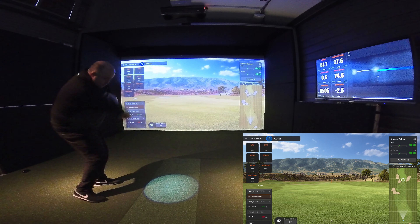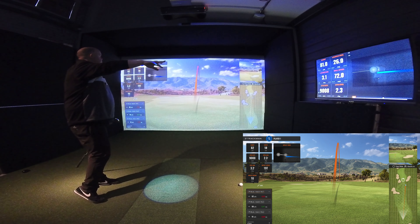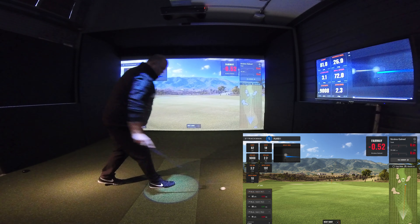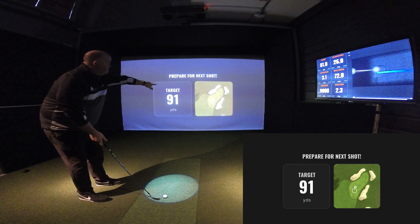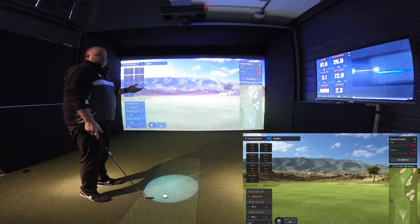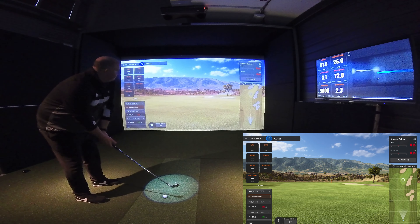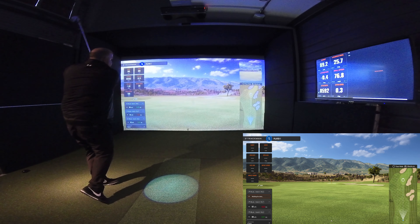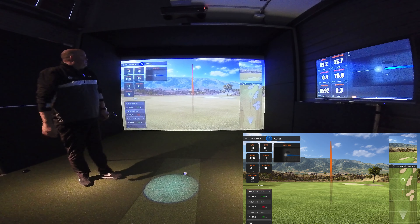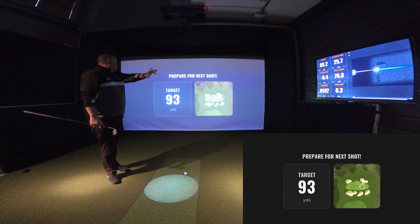92 yards — left it out a bit, big time. You can see that on the club video there: toe-y and open face, short and right. Not what we want to see — strokes gained will not be good. 90 yards. Notice the pin positions — they're on random, so some are going to get tight, and you might want to change the shot shape you're hitting accordingly. If it was a longer shot you might want to start hitting fades into those flags. Better strike — warming up a bit now. Inside the target, so that's going to put us back in the positive. Much better strike; you can see the face angle on IO — much better.